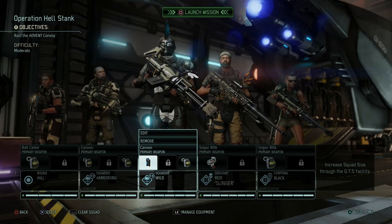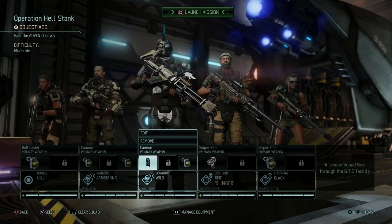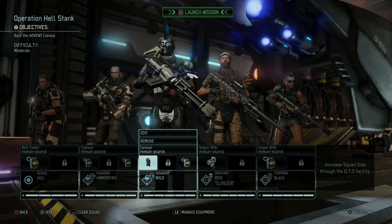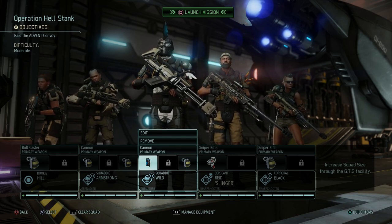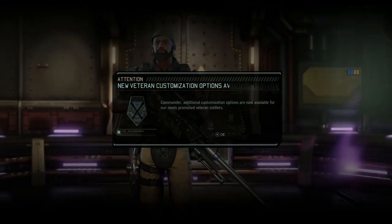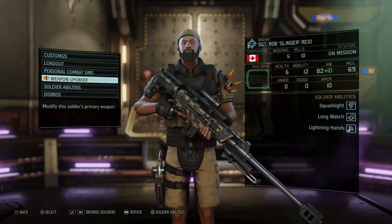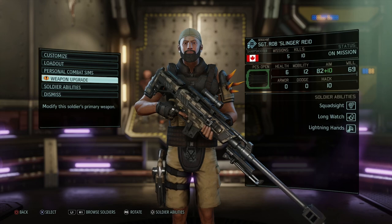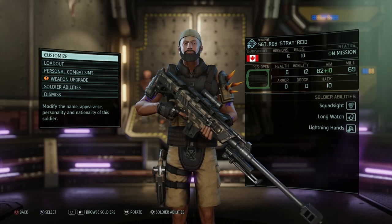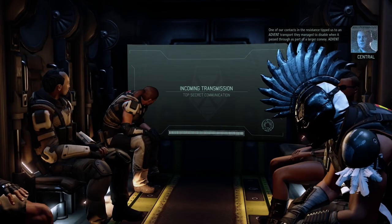Welcome back. We have Hill Armstrong, Wild Reed, and Black — two heavies, two snipers. We have the bolt caster on the rookie, hopefully they stay alive and earn themselves a promotion. Lots of grenades, so we've got to remember to use them often and early. The med kit — I thought we changed that. This is what I'm talking about, every now and then it'll just... I thought I saved but I guess not. Let's go ahead and change him back. There we go, that's much better. As much as Slinger is not a bad nickname, Stray is much better. We have our tattoos now, so I think this is it — let's get started.